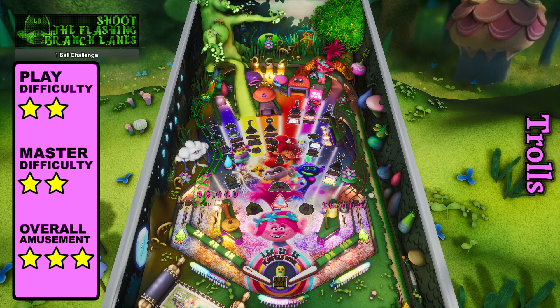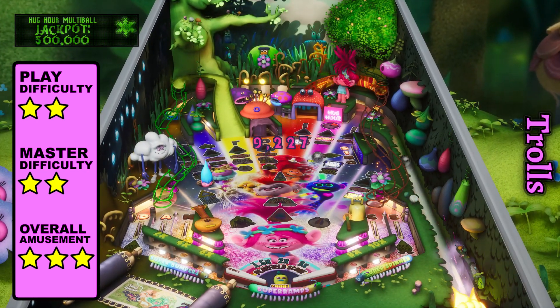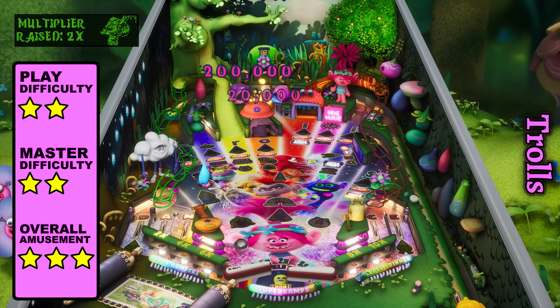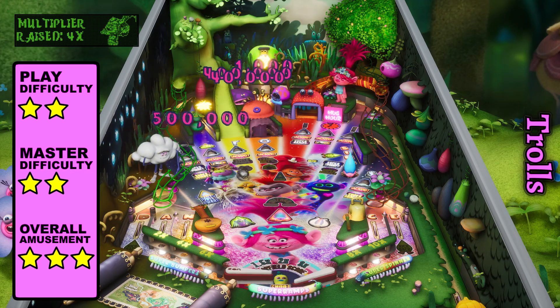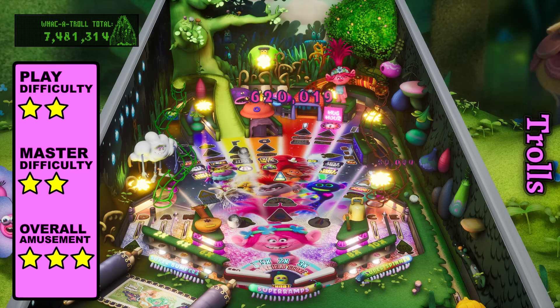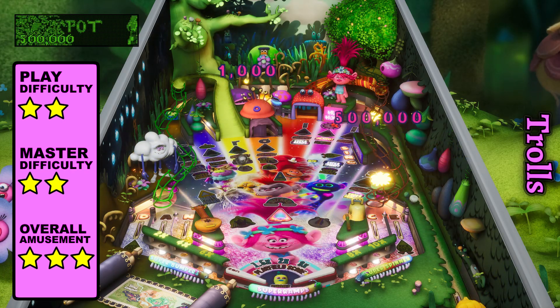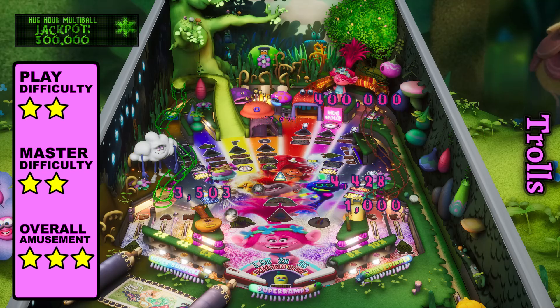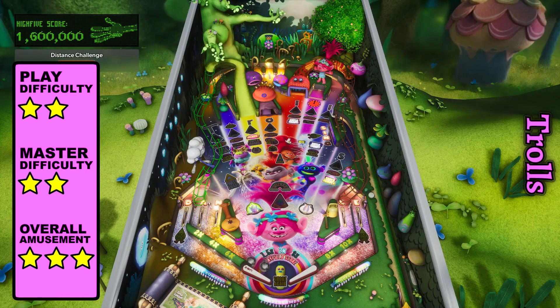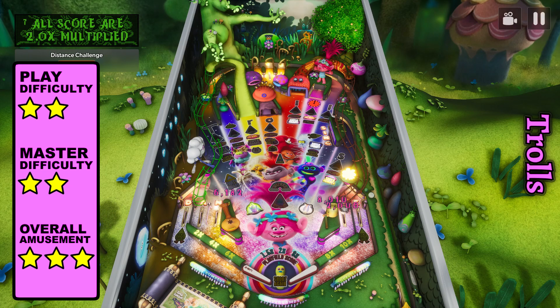You can pick up extra balls by maxing out the multiplier through the top rollovers, activating all the super modes like ramps and bumpers, completing both multiballs, or reaching the wizard round for the first time. It can be difficult to see the ball given the colorful playfield, which is another reason they should add ball skins like they did in Pinball M. I also recommend playing with the creepy commentary turned down, or run the risk of your neighbors calling the police.